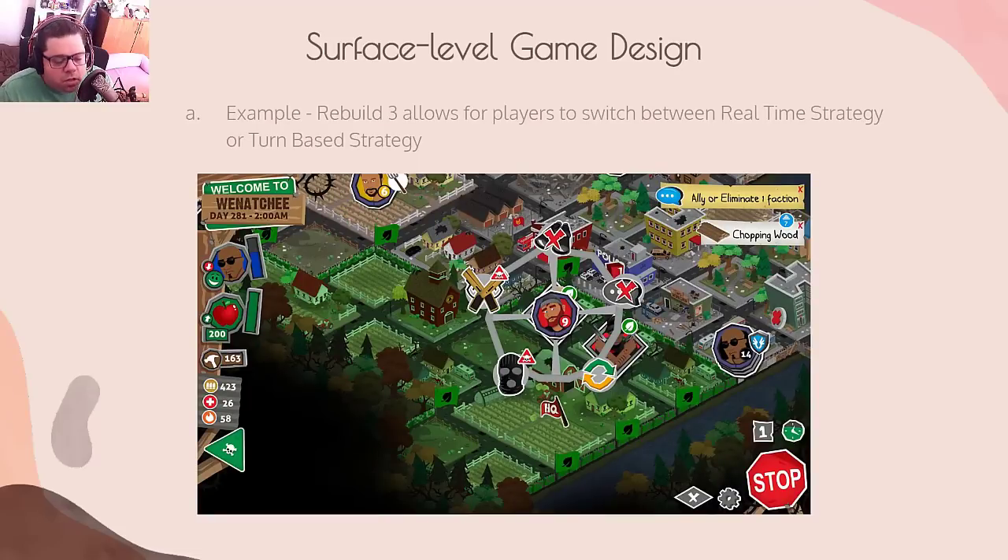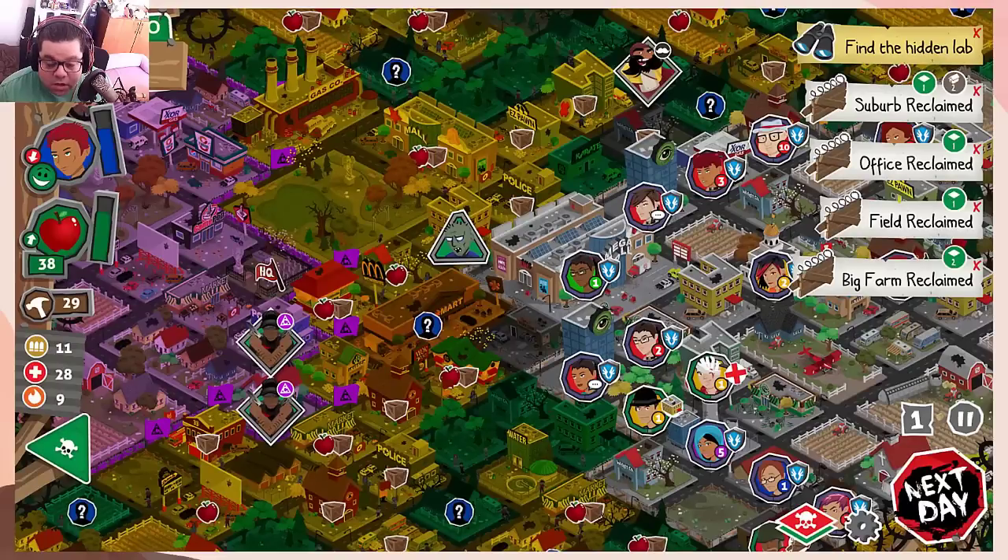Here's the first screenshot from Rebuild 3. In the lower right there's a clock representing the real-time strategy game mode — it's about 70% filled with green and emptying from the top down, showing time is running out. In the next screenshot, there's now a pause button in the lower right, and we've changed over to turn-based, meaning the player clicks 'next day' when they're good and ready. This is so often overlooked and it accomplishes so much in making a game accessible.